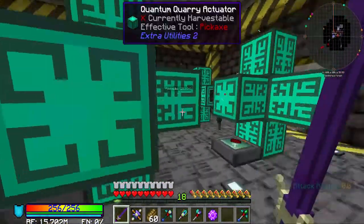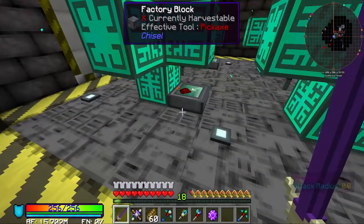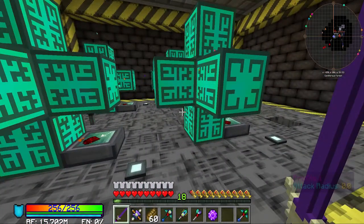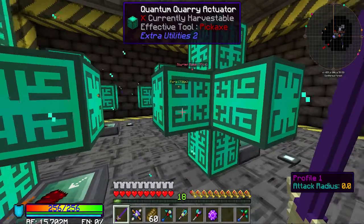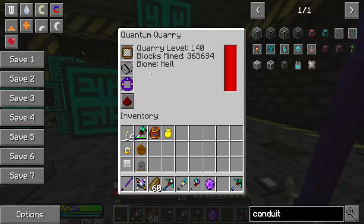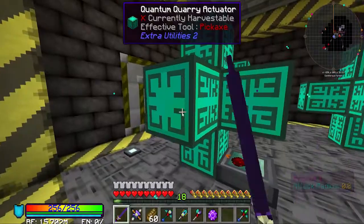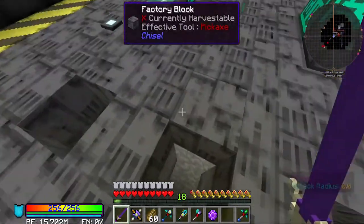We have four quantum quarries here at the moment - they're all switchable and there's room for another two. I like overworld stuff, so this one is cold beach, this one is plains. I also like other dimensions, so this one is the nether and this one is the end. We've got item filters so we don't want gravel, dirt, cobble, stone, and netherrack.